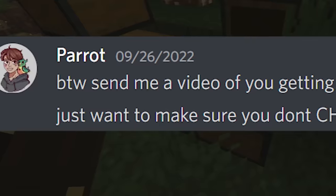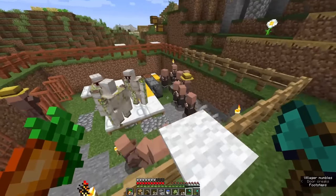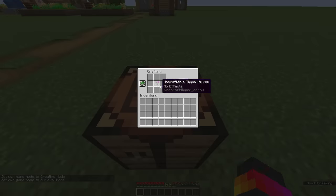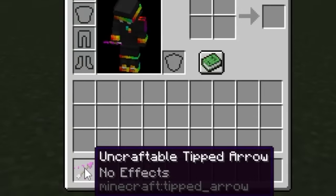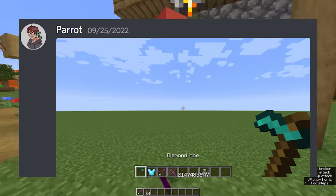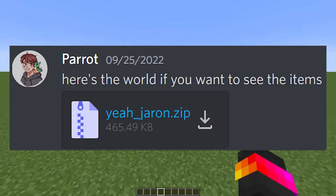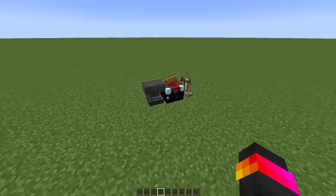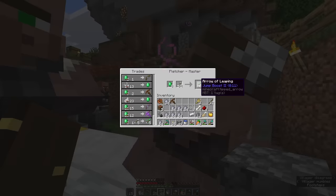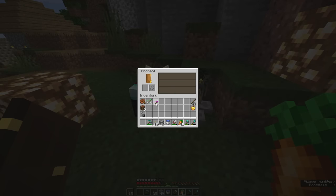The next item is the uncraftable arrow. I'm going to take a wild guess and assume we can't craft this. However, it does say it's a tipped arrow, but even the creative menu doesn't have it. How did Parrot obtain it? He could have used commands. I logged into his world and found he must have used these blocks to obtain the items. The anvil is probably for the chest plate, but the rest I need to test. And that's how you do it — it's that simple!